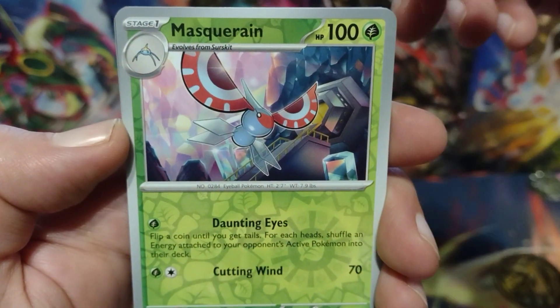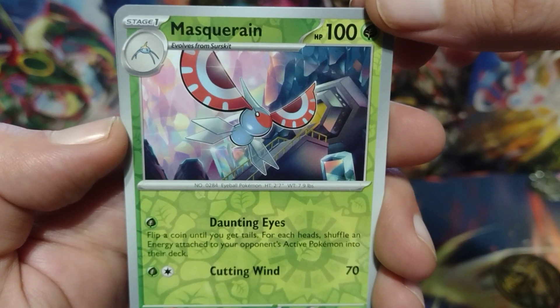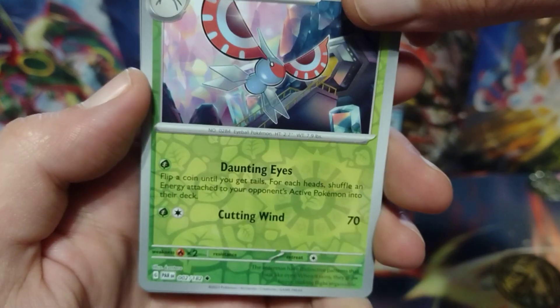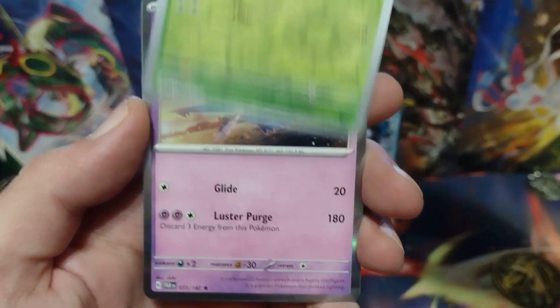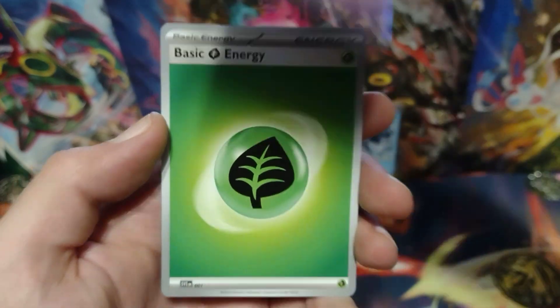For the first Reverse Holo it is Mascarina? I'm sorry, I'm just butchering it. On to the next Reverse Holo or better, it is a Reverse Holo Nimble. And for the Holo or better, it is a Holo Latios.